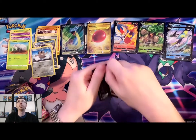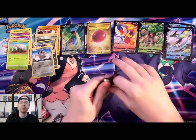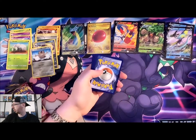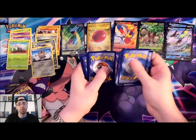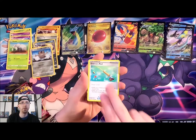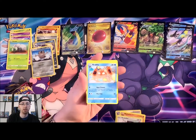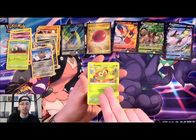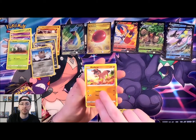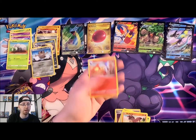Let's do another Lapras pack fast, and then we'll be on to my boy Snorlax. Code card. Steel Metal Energy, Seaking, Ordinary Rod, Boltund, Rhyhorn, Rookidee, Krabby, Grookey scratching inside with a stick, Mudbray — looks like someone's trying to catch him, he's in panic mode — Ponyta, Reverse Holo, and a Cinderace Holo Rare. That's our first Holo Rare.